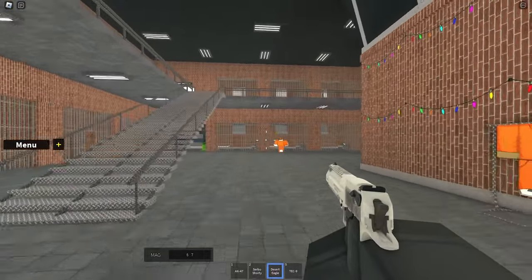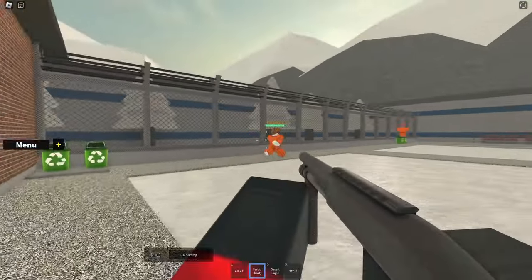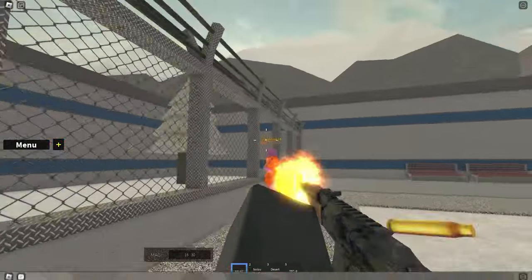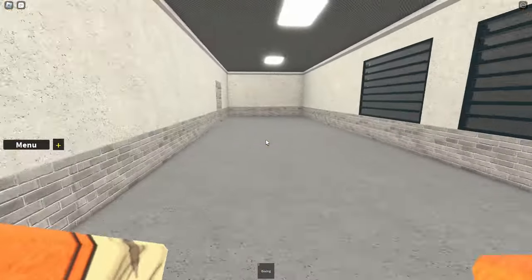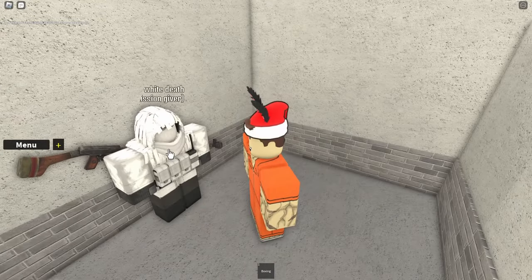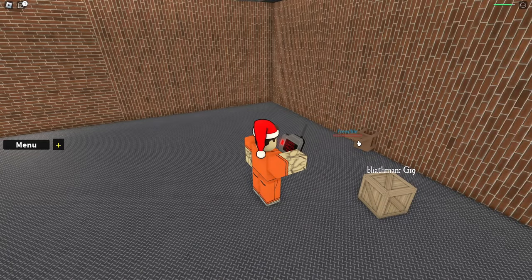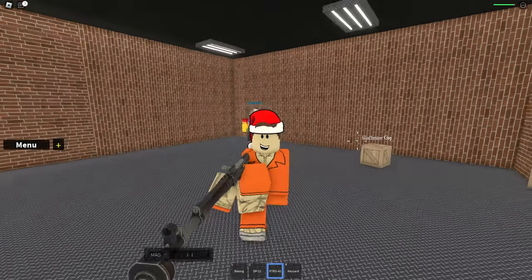A new rifle has been added — this is the PTRS-41. To get this rifle you have to complete a mission from the new White Dead NPC, which you can find in a white building on the hill. There is now a secret room in this building. If you click on this NPC you will get a mission where you have to kill 10 people. If you complete this mission you will get the weapon, however I don't recommend using it as it has a slow reload time.